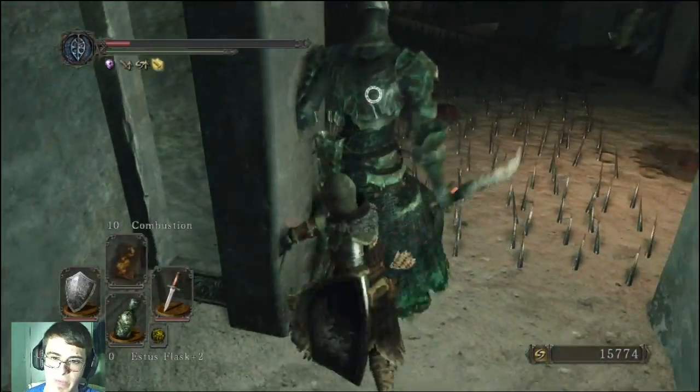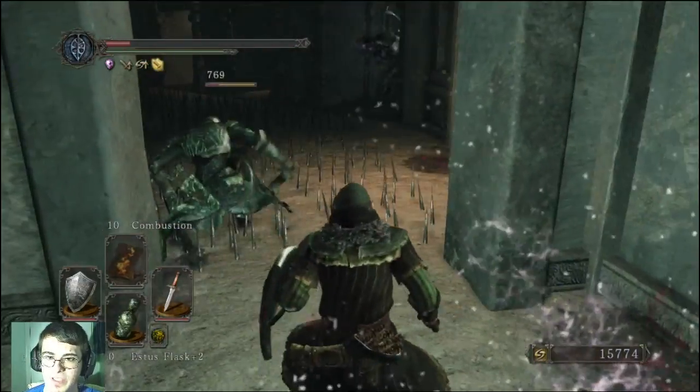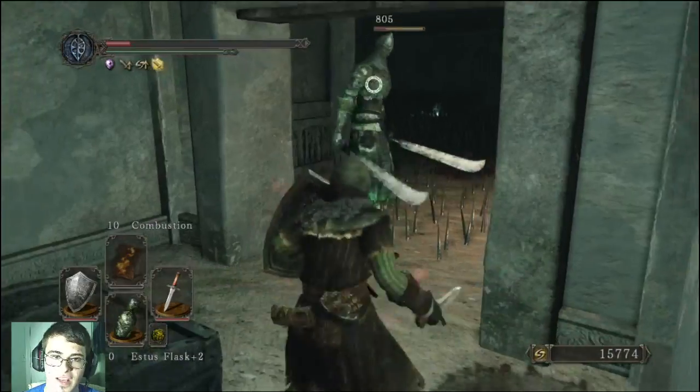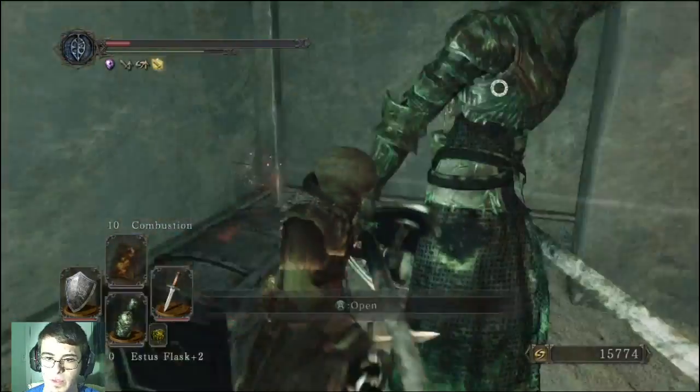We're going to backstab him. We have our red tear stone ring active, so that's going to help me. It's a bit tricky, but hopefully it'll be helpful for many of you as well.